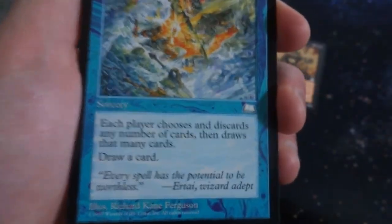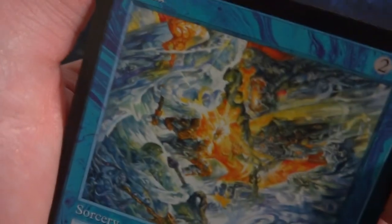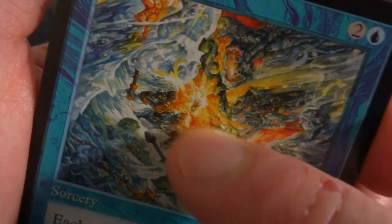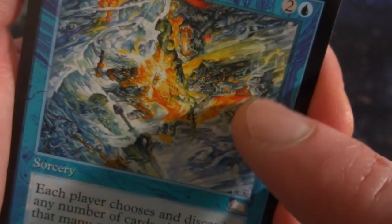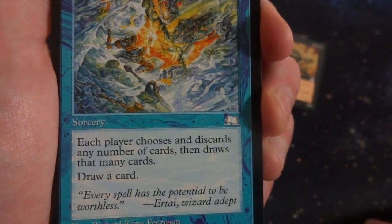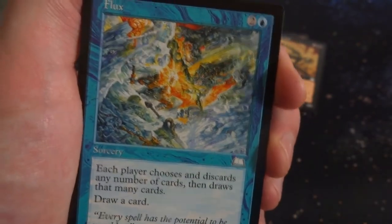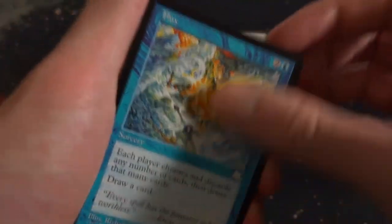Got Flux. This is definitely by Richard Kane Ferguson. Really like their art. 2 and a blue. Crazy-looking art — can't tell what's going on right there. Looks like some sort of hand with fire emitting from it. You can see a staff in the background, maybe a face over here. People are clashing. Crazy amounts of water and fire. It's a sorcery: each player chooses and discards any number of cards, then draws that many cards, and then also draws a card. Powerful stuff. Flux.